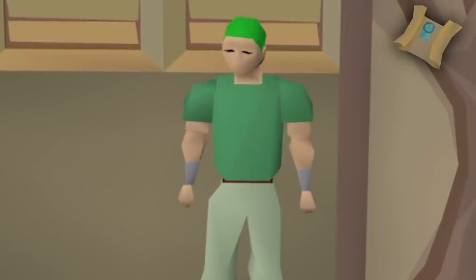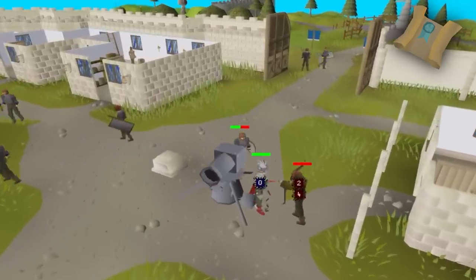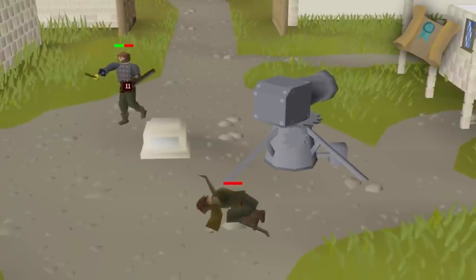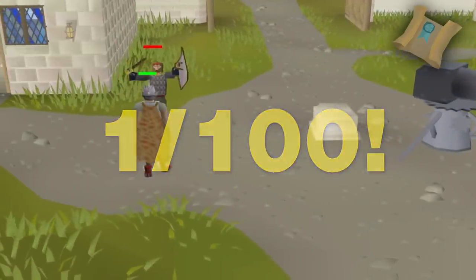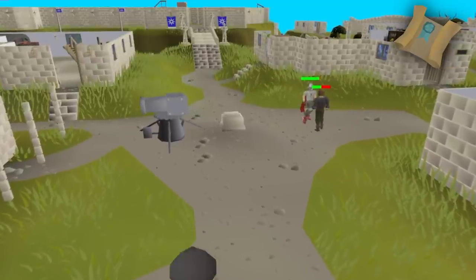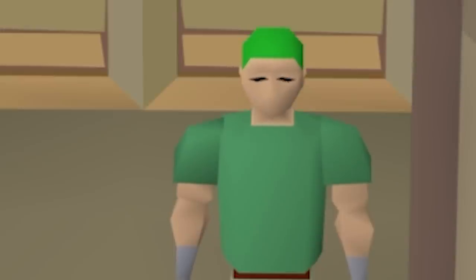The second medium clue method would be cannoning guards in Falador. If you complete the Falador medium diary, the drop rate for a medium clue goes up from 1 in 128 to 1 in 106, and even down to 1 in 100 with the medium combat achievements. Since Falador is multi-combat, you could also tag all of them and just melee.